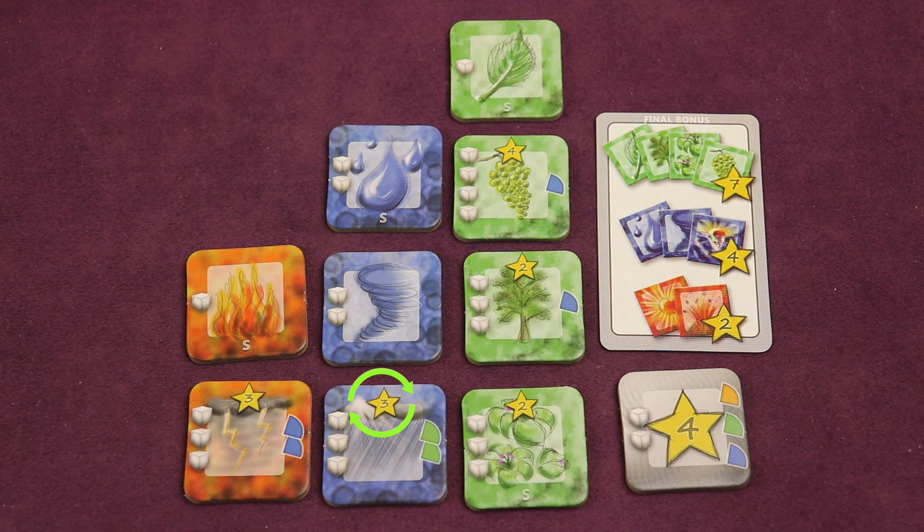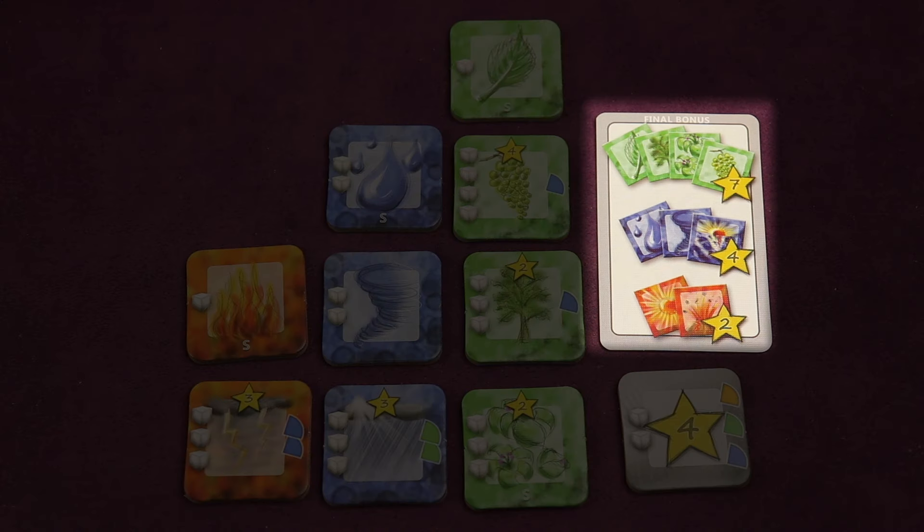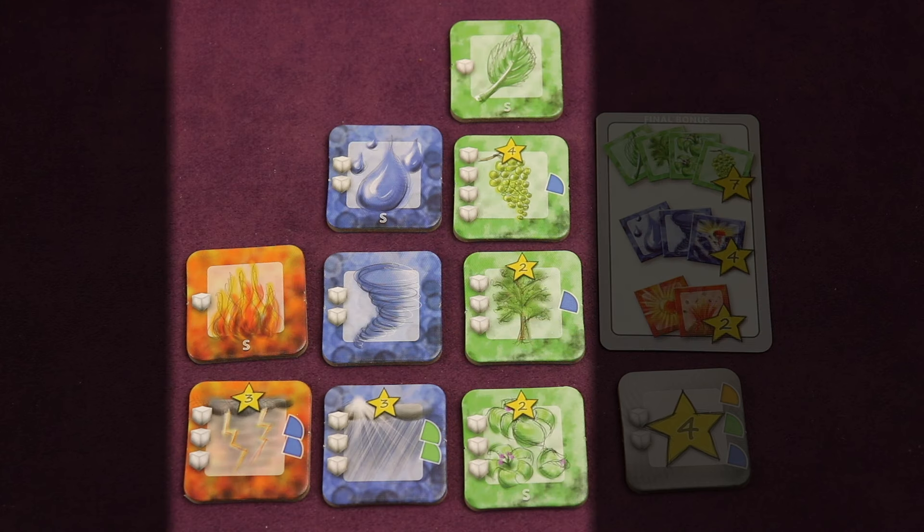Some tiles have points on them directly, but you'll also get a 2, 4, or 7 point bonus for having 2, 3, or 4 different symbols on the tiles in those sets.